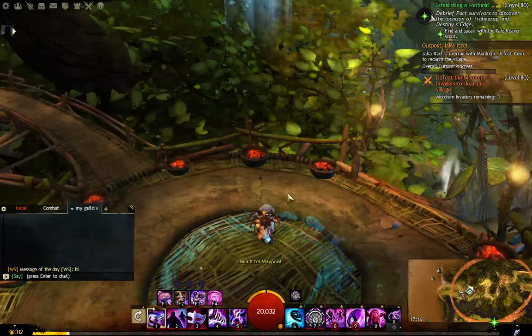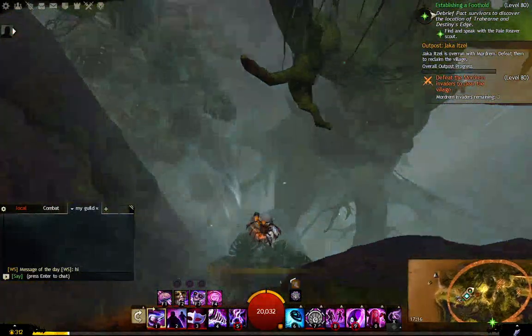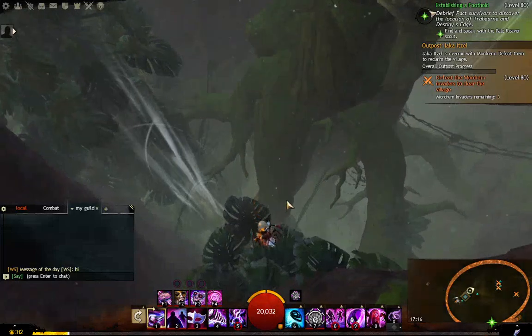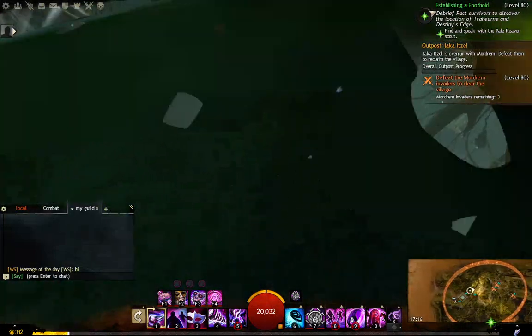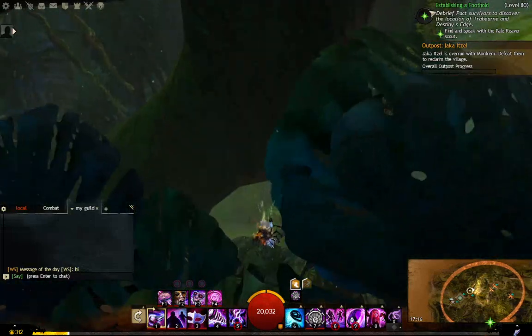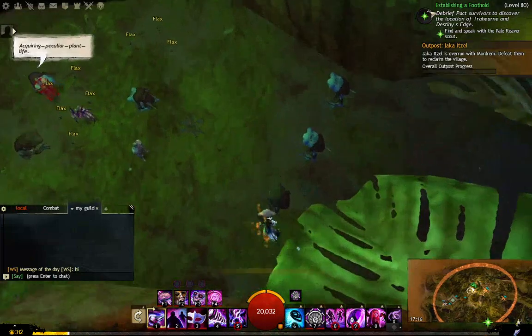Then you want to jump off the cliff — do not touch the edge of the cliff — and once you fall to the very bottom, you'll want to glide so that you don't end up killing yourself as you hit the bottom.